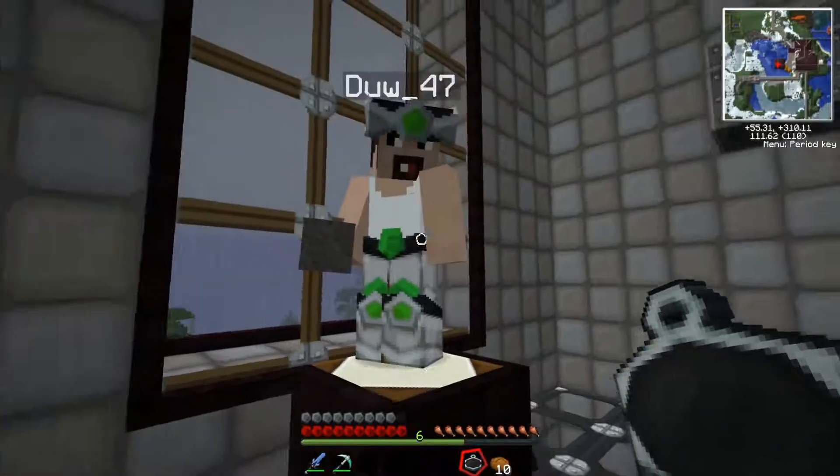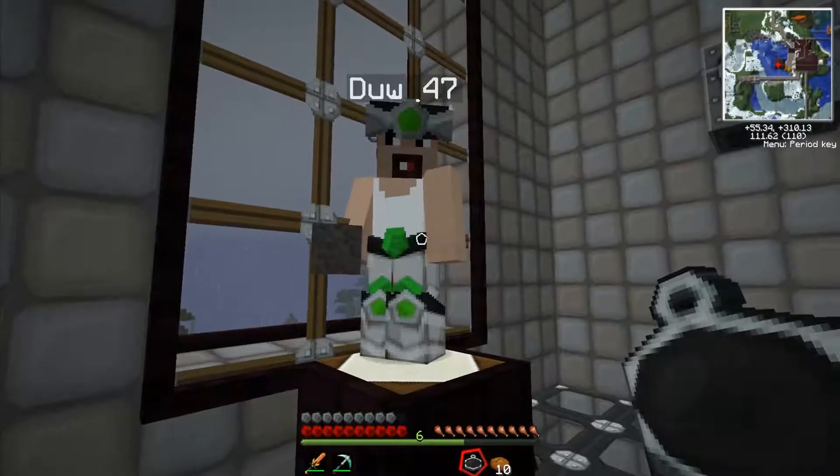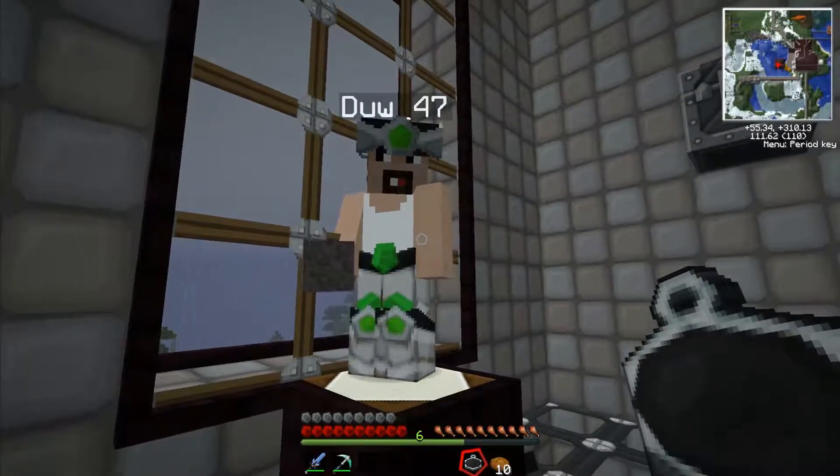There are only five items in the list: the first one's iron, the second one's gold, the next one's diamond, the one after that's dark matter, and the last one's red matter.